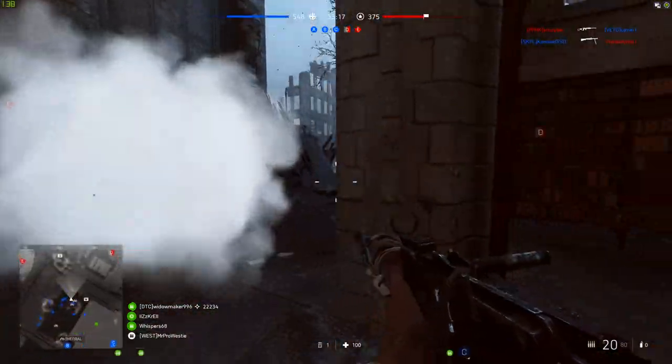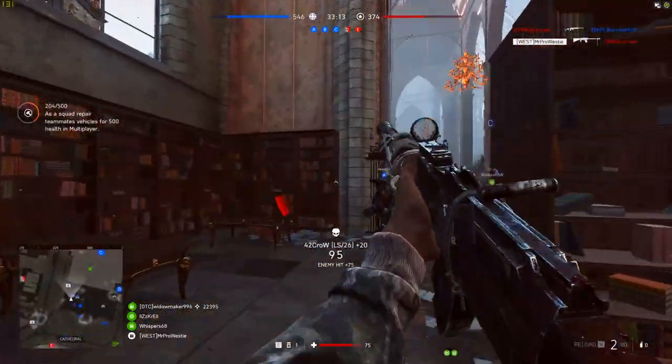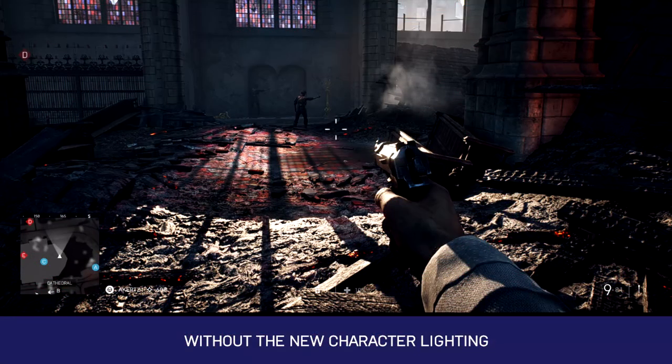DICE has also said that they're open to further feedback on these changes, and if further work is needed, it can be done in future patches for the game moving forwards. Let's look at the first example that DICE left in the post. This one is taken from inside the cathedral on the Devastation map, and as you can see from the label at the bottom, this is without the new character lighting system — essentially what is currently live in Battlefield 5.